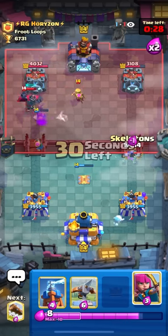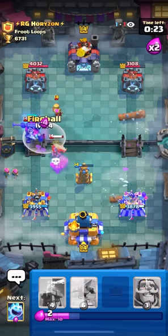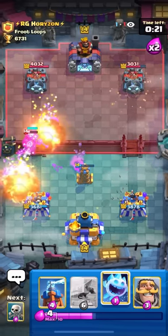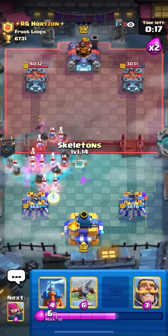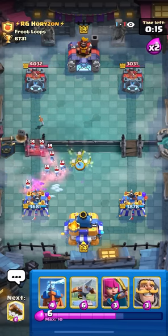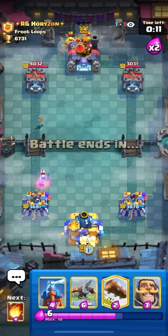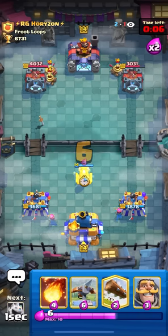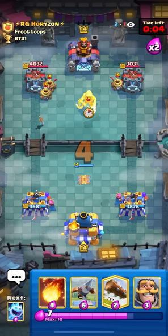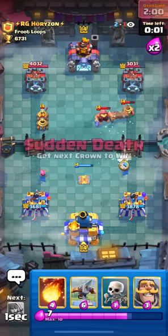He's going for Skeleton King in the back. If they have a Mother Witch, you want to cycle skeletons at the bridge so she doesn't get a lot of value and flood pigs on the field. Ice spirit on defense, skeletons here, just let them die to his skeletons so I don't have to worry about the Mother Witch. He's starting zappies in the back — just spending log and fireball cycling. I'm up about 600 damage now.